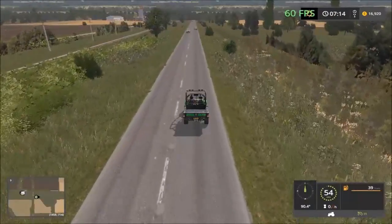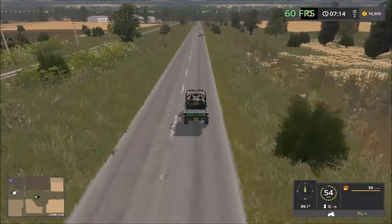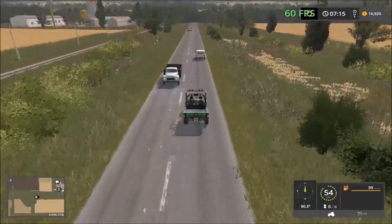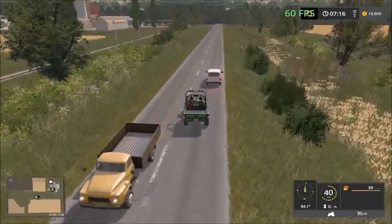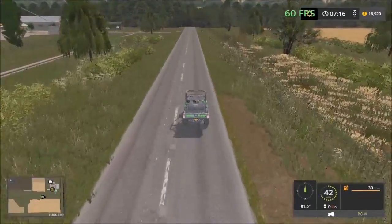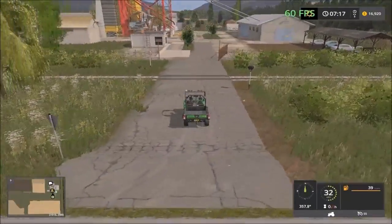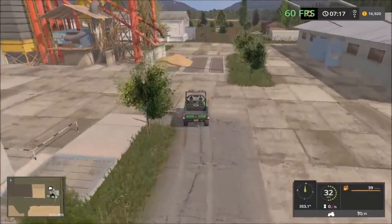This is the road that we will be taking to go to the cow facility. Here we have the main sell point for all the crops — you drive in here and all the crops are sold here.